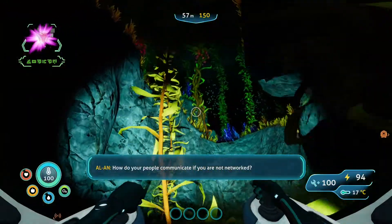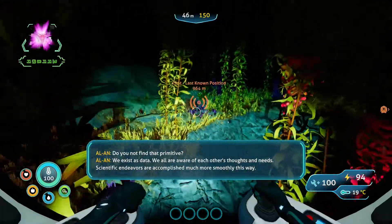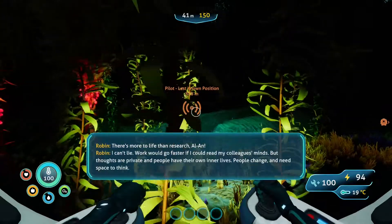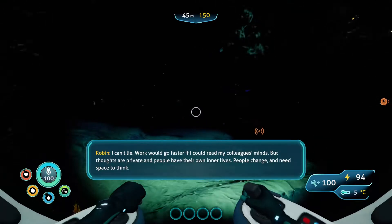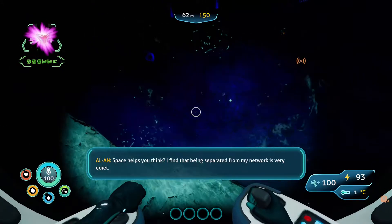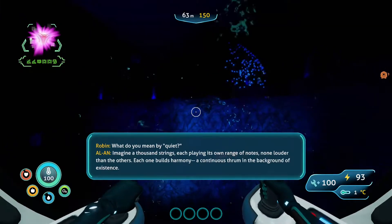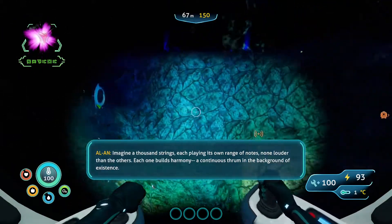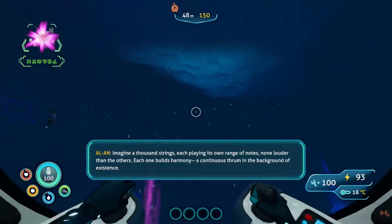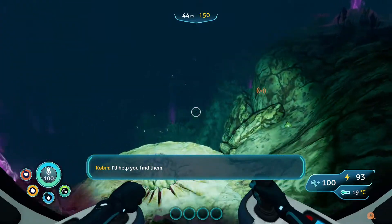Alan asks: 'How do your people communicate if you are not networked?' We just talk to each other. 'Do you not find that primitive? We exist as data. We are all aware of each other's thoughts and needs. Scientific endeavors are accomplished much more smoothly this way.' There's more to life than research, Alan. Work would go faster if I could read my colleagues' minds, but thoughts are private. People have their own inner lives — they change and need space to think. Alan says being separated from the network is 'very quiet' — like a thousand strings, each playing its own range of notes, building harmony; a continuous thrum in the background of existence. 'I am now a lone string in search of familiar harmonies.' I'll help you find them. That's kind of sad.